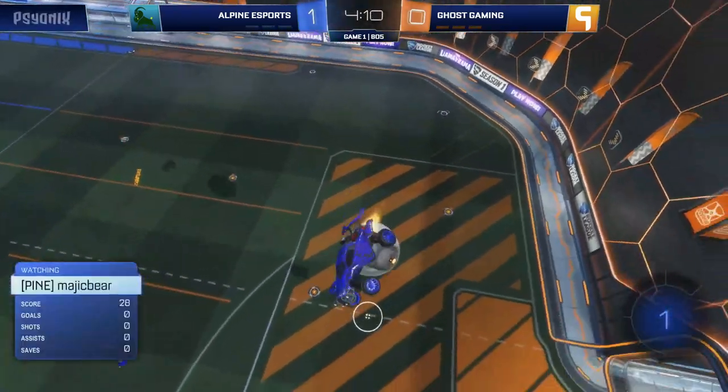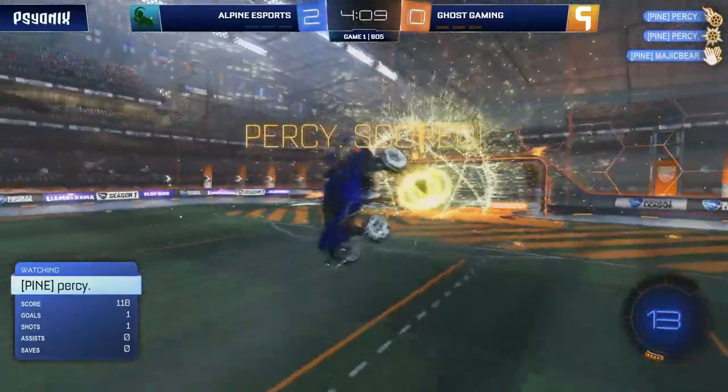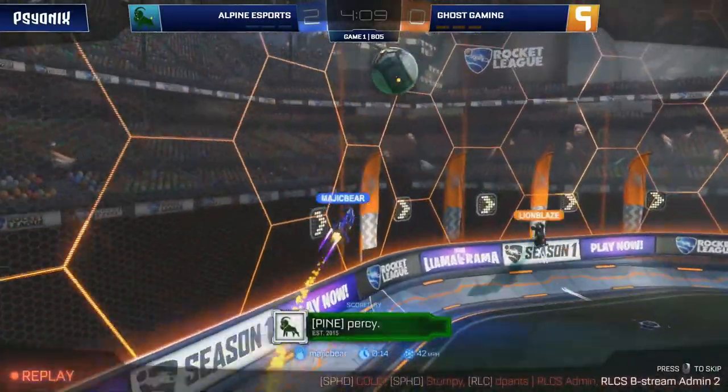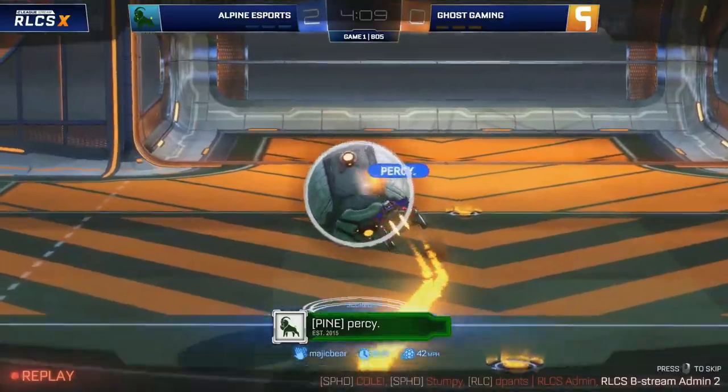The thing about Alpine as well is that if you watch them — the touches they make, as you're seeing there from Magic Bear towards Percy — these guys just love combining. Every touch they make can be a pass. Look at this, it's not aimless. It's exactly where Percy needed it, and it's 2-0.